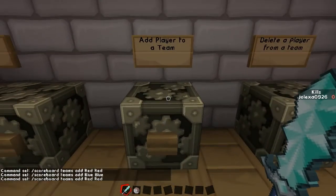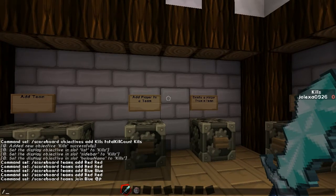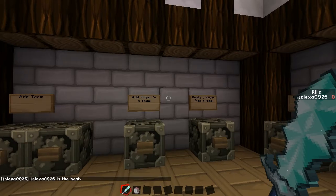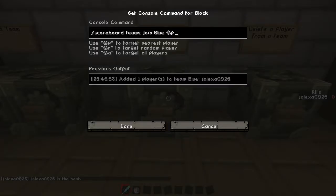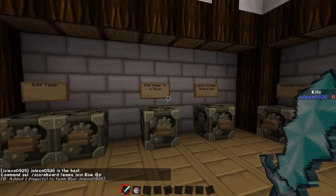And then we have to add a player to a team. There are three target selectors you can use here to target players on your server, and you can actually type them in a regular command. So you can do slash say @p is the best — this is going to choose the player closest to you, which is going to end up saying me because I am the only person on the server. So to add a player to a team, you want to do scoreboard teams join, the name of the team — so we're going to say blue — and then the player. This is going to join me to the blue team.